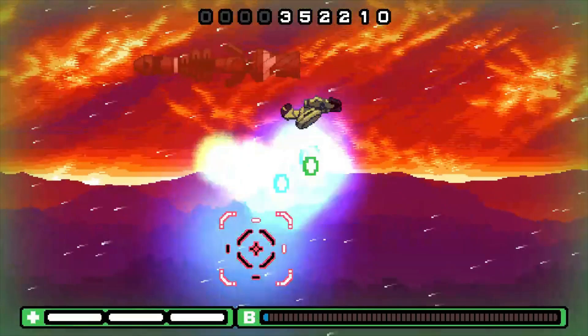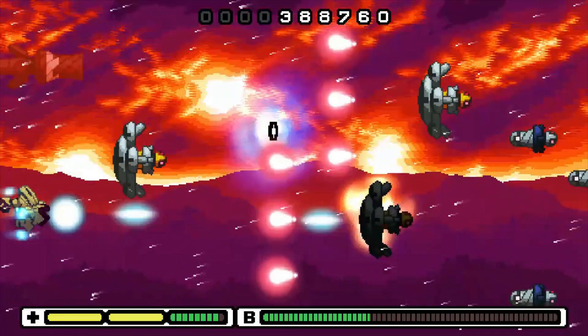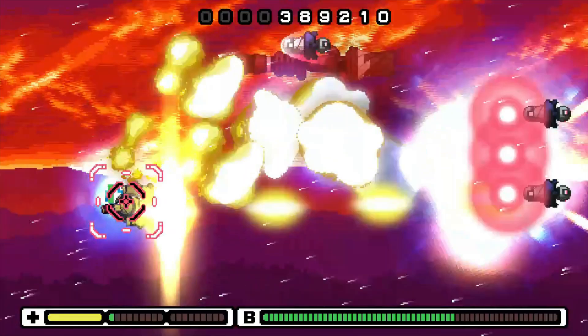The first thing you're going to notice when you start Risk System is that in a rather bold departure for a shoot-em-up, there is no shoot button. Instead, whenever you position yourself directly in front of an enemy, your ship will automatically fire and stop when you face empty space.